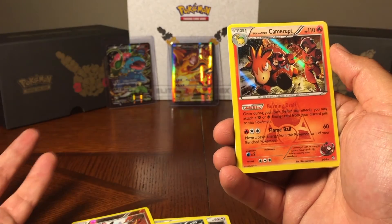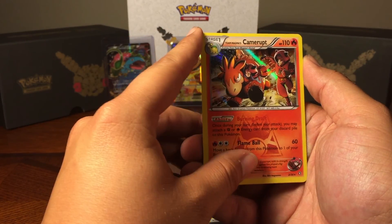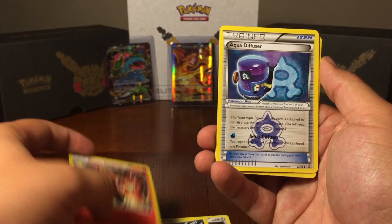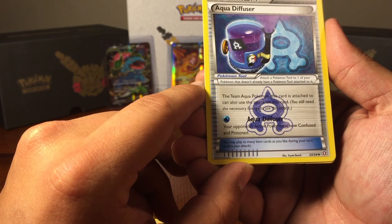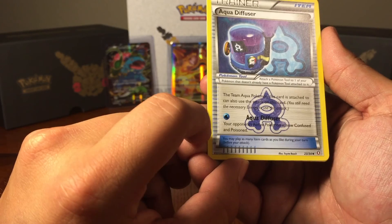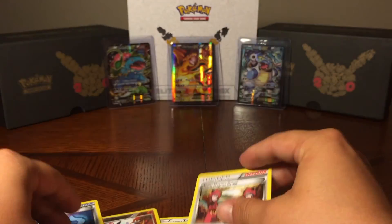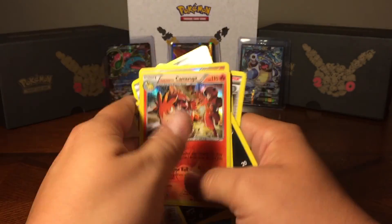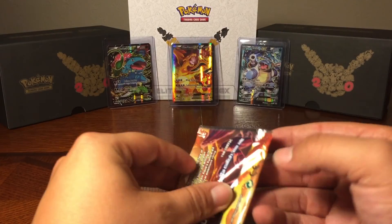You can actually be generating almost four to five energies a play, so I would highly recommend if you're going to be using it and you have it, try to get more of them. We've got an Aqua Diffuser right here — your opponent's active Pokemon is now confused and poisoned, but it does require one water energy. Interesting. And then we've got a Team Magma Grunt. Really, really cool. Technically two holos — those are cool cards, I may have to invest.